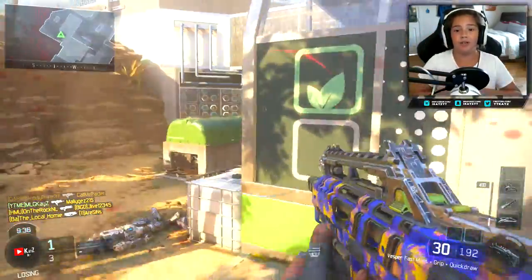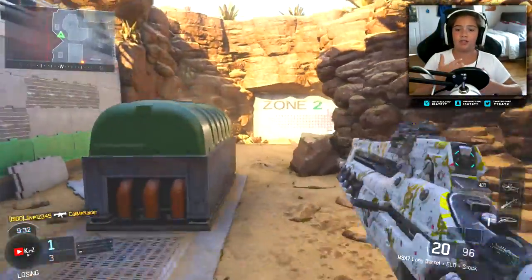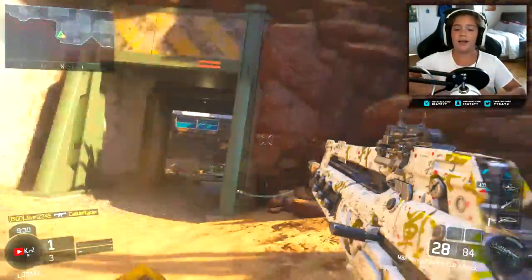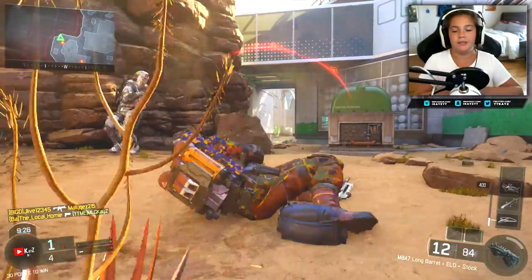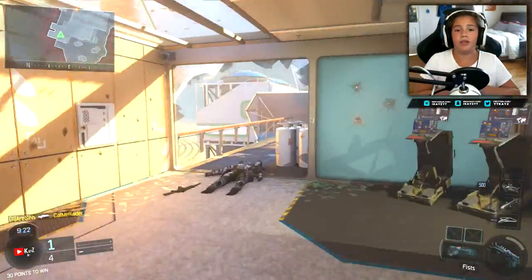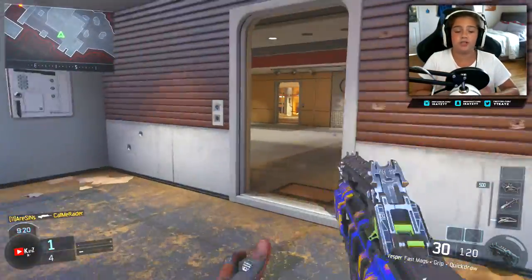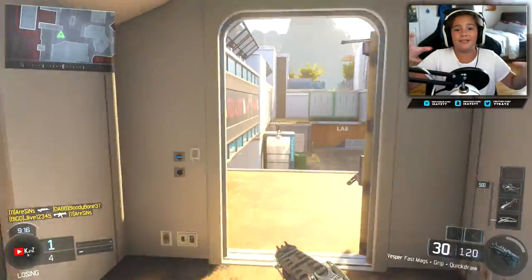There's also the Ripper — you're gonna want to use that on small maps. It's a knife if you guys aren't sure, like a really fast knife basically. You can go on small maps with that and I think it'd be really good. If you're on a small map like Nuketown or even Combine where you can play stealthy, definitely go with the Ripper.